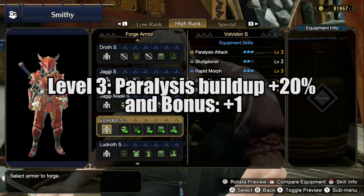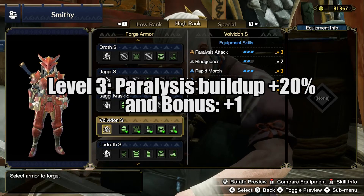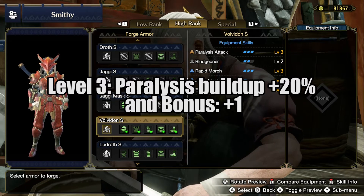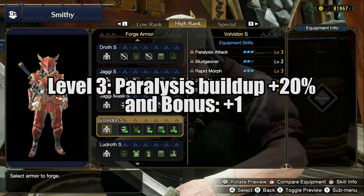Paralysis Attack level 3 will make it so that your Para buildup will go 20% faster, plus you get 5 points in Paralysis Attacks. What this actually means is that you will paralyze a monster faster and more often. This skill only works if you have a weapon equipped that has the Paralysis ailment on it.